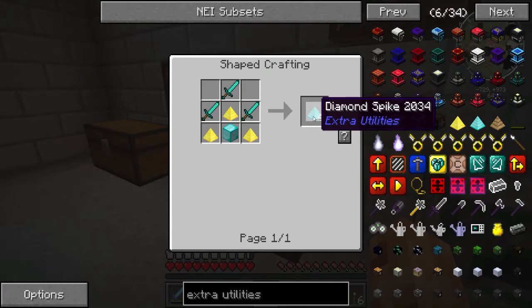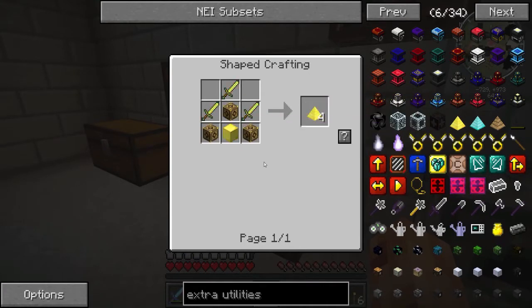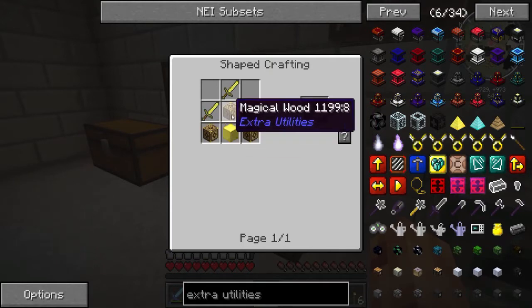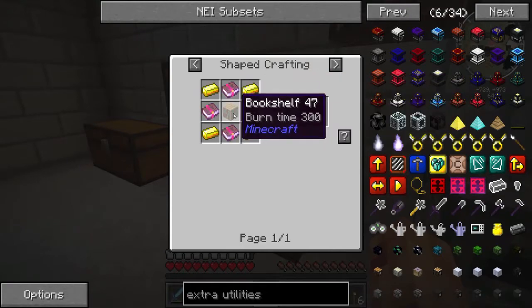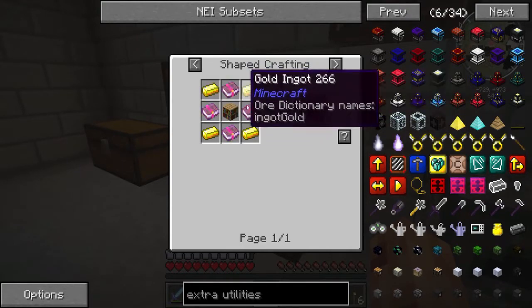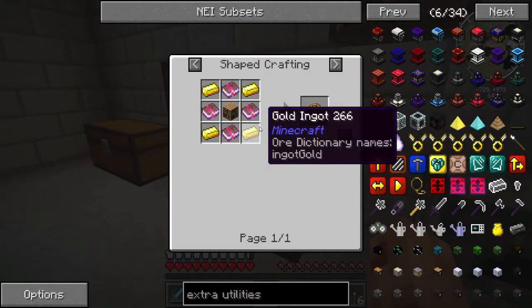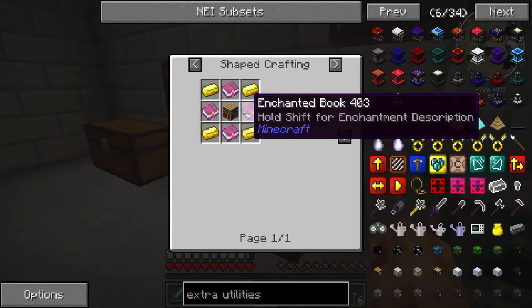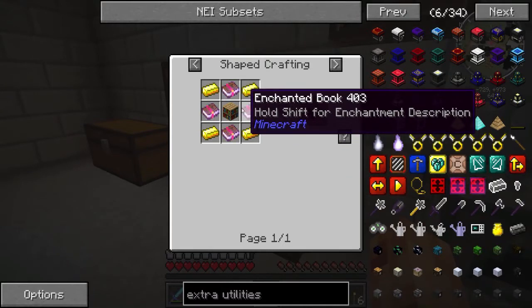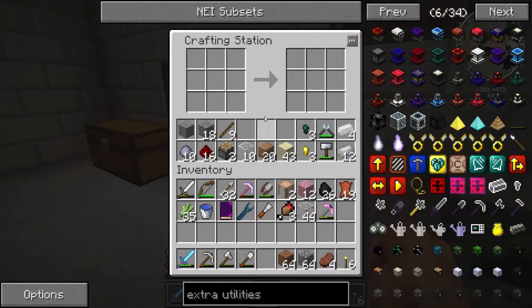So let's get busy crafting. It's really expensive. It requires these golden spikes, which need three magical wood. To get magical wood, you need a bookshelf, four gold, and four enchanted books — a really strange recipe. I calculated that we're going to need twelve enchanted books and three bookshelves. So let's get busy with the bookshelves.